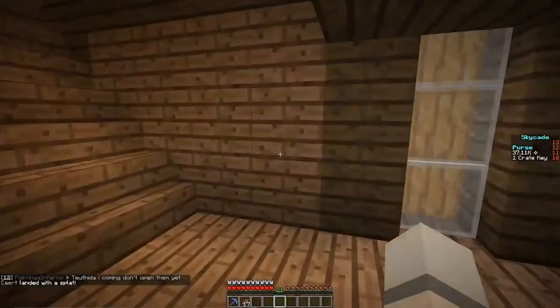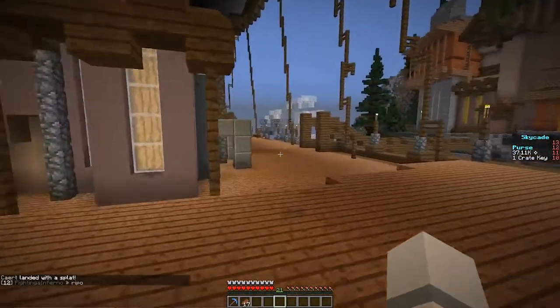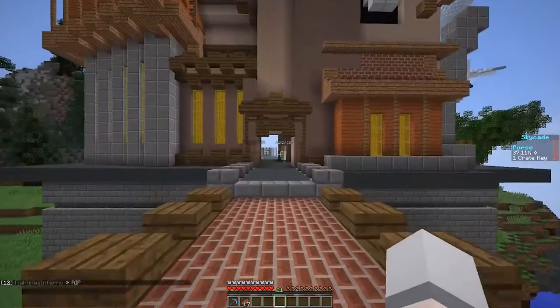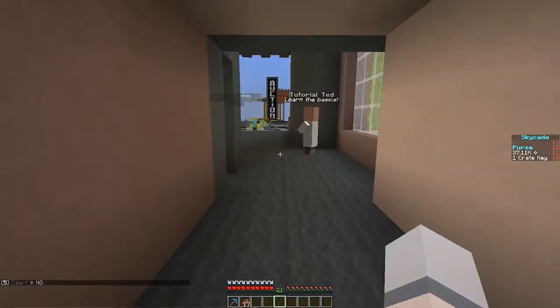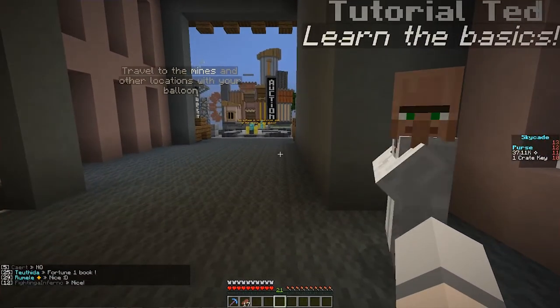Recently, I logged on to SkyKid because they have a new game called Prisons, which was recently released. I logged on all happy and realized I had no idea what I was doing. I went and talked to the villager who had a book with the title tutorial, my excited newbie self clicked it, and was confused and disappointed, and realized that I couldn't read fast.